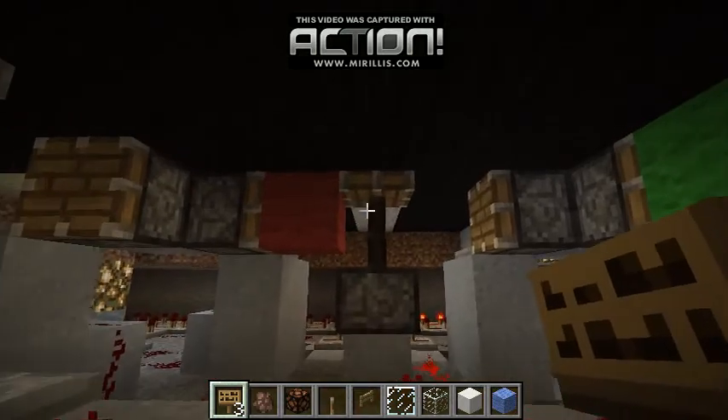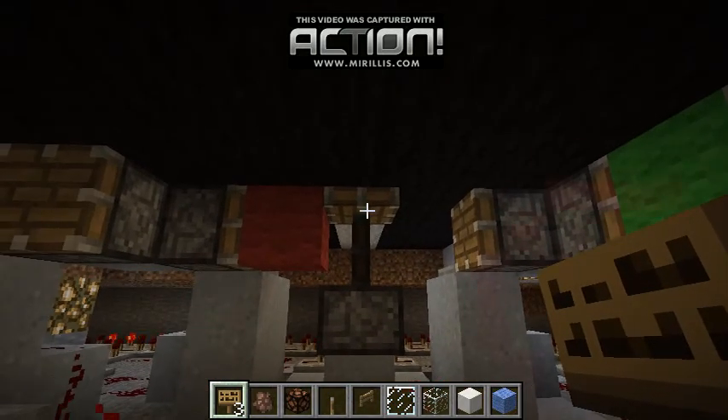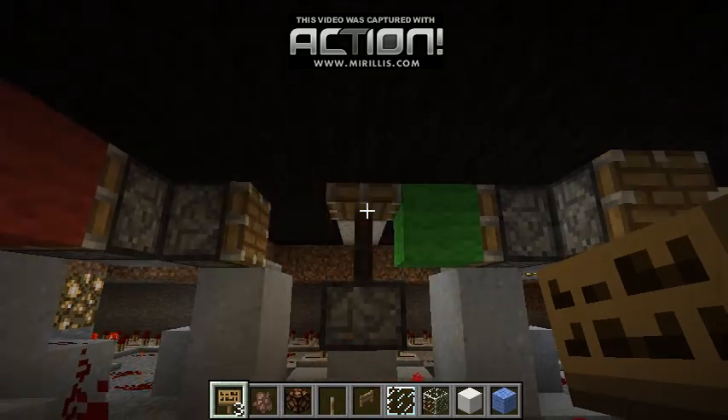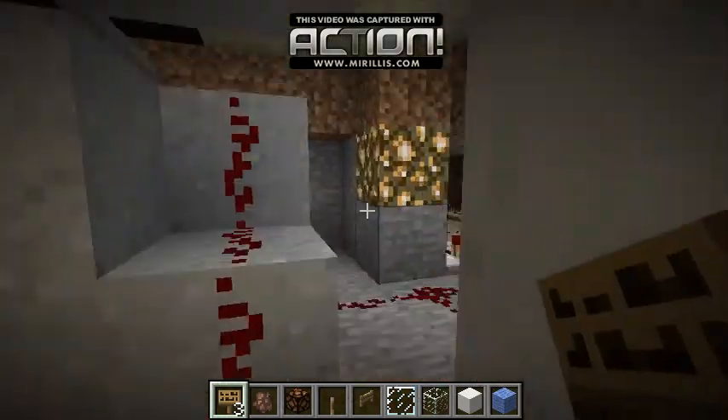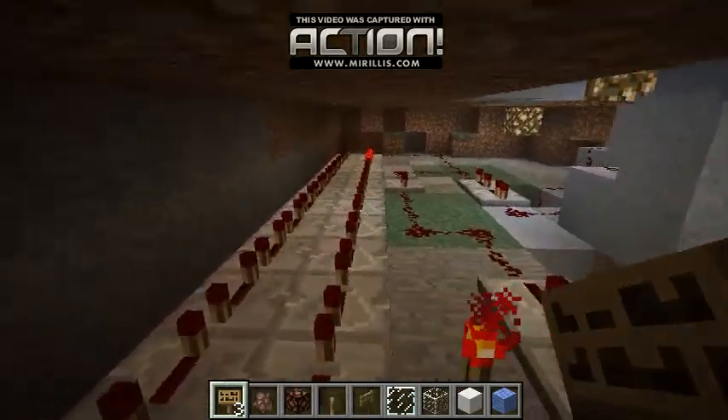Here's the redstone underneath. Here's one of the piston systems you can see right here. It's green light right now. That's red light.